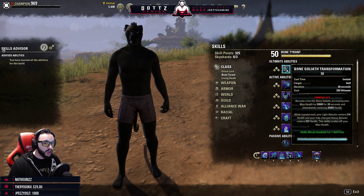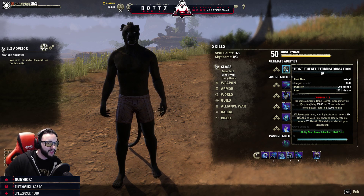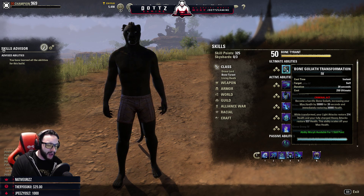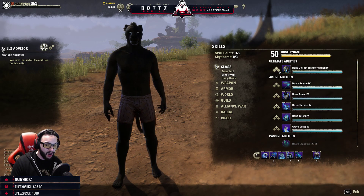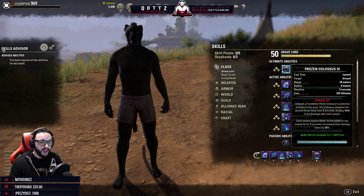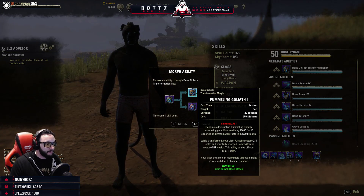Bone Tyrant — the Colossus had its cost reduced; I was surprised to see a cost reduction. It went from 300 down to 250 ultimate. Meanwhile the Frozen Colossus went all the way up to 225 — I was not expecting that at all.